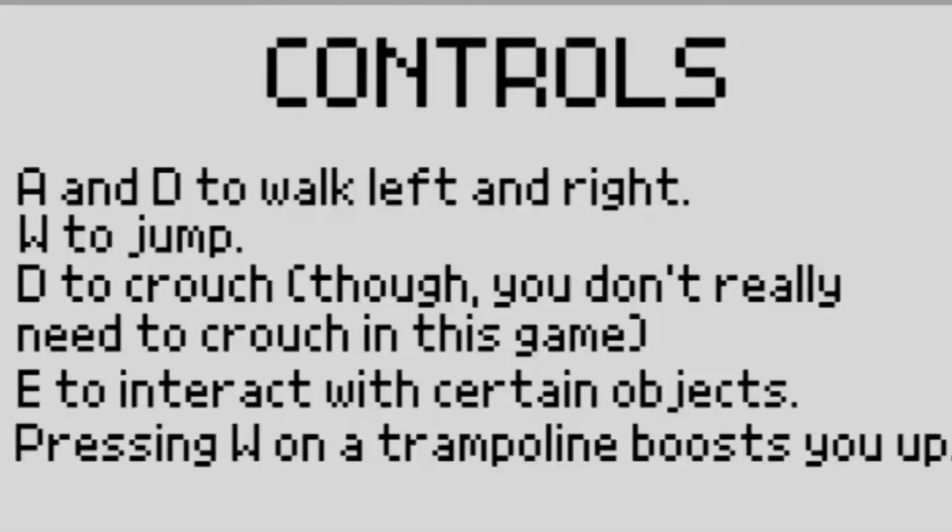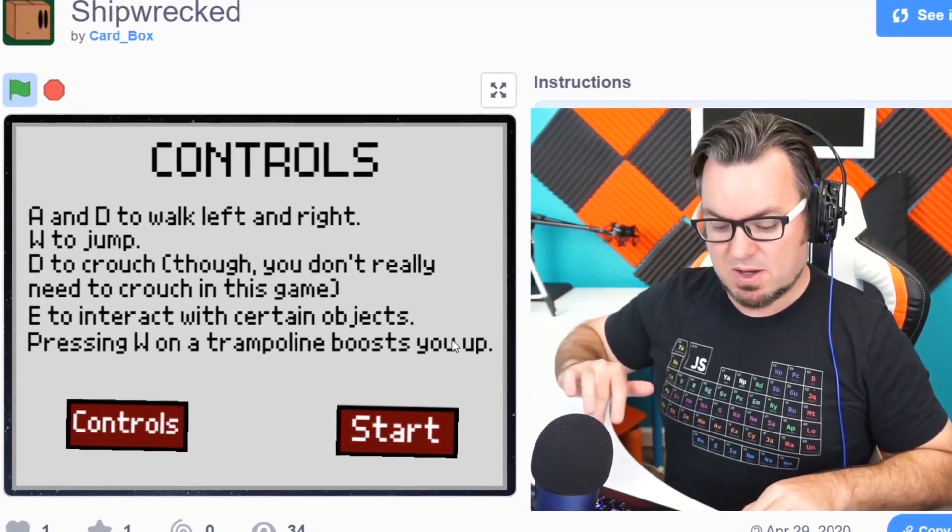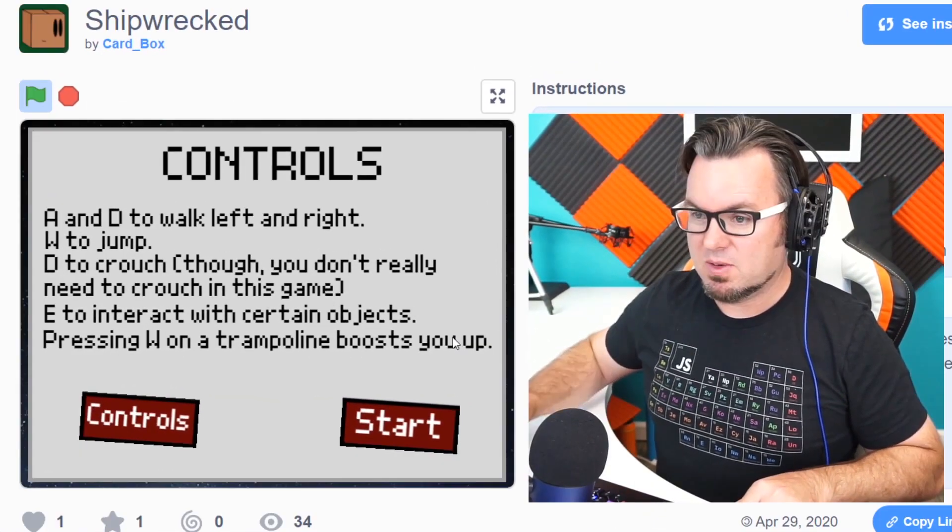Okay, we have Shipwrap by Cardbox. Cardbox — that's an interesting name. Let's start this game. First of all, what are the controls? A and D walk left and right. W to jump. D to crouch, though — you don't really need to.